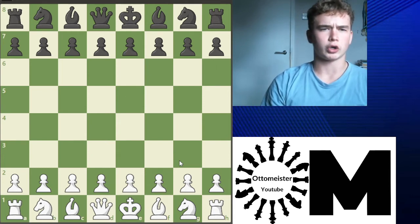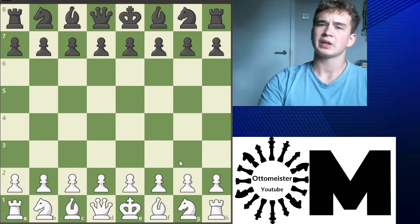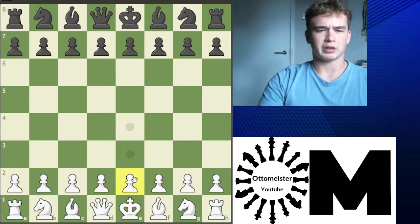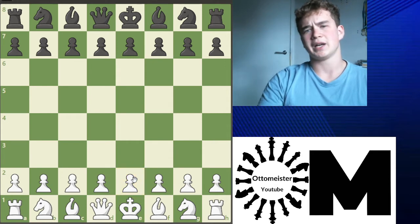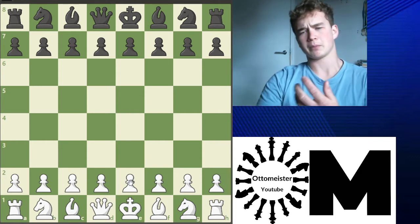In today's video, we'll be going over the Ruy Lopez. We'll be looking at the Berlin Defence — the mainline, the theory, and the ideas behind it. Kind of like the middle game ideas: what's white's plan, how white sets up his pieces, how black normally sets up his pieces, and the main strategy behind it. Mainly for white.